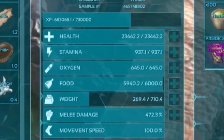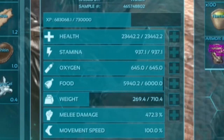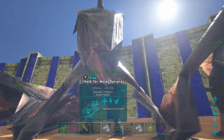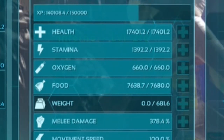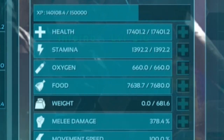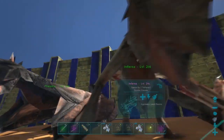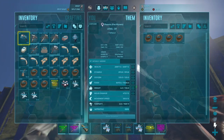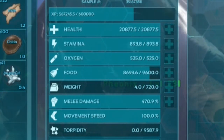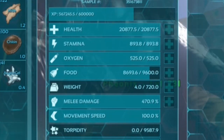This first Scorched Earth dragon has to be one of our best — big shout out to Solar Flare. This is a pre-nerf dragon, close to 1,000 stamina now, with 23,500 HP and 472 melee — an alpha killer and a complete destroyer. Here's a fresher one at 17,500 HP, 1,400 stamina, and 378 melee. And another pre-nerf at 21,000 HP, 900 stamina, and 470 melee, also considered an alpha killer.